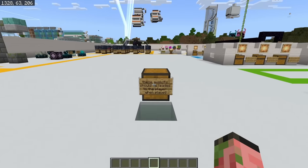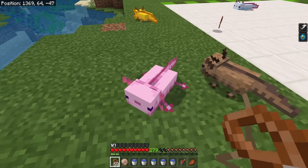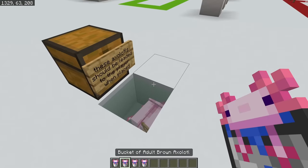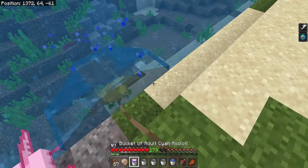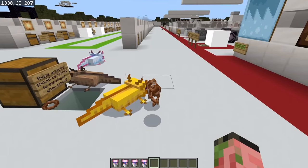Another old school bug of bedrock edition that got removed pretty promptly is leaded axolotls. If you had an axolotl on the ground and you leaded it, you could then pick it up in a bucket and it would still be leaded to you. If we put this guy down, you'll see that it drops off a lead — it's just magically out of nowhere. Previously, if you put them down they would still be leaded to you, and it was actually really convenient. At least you still get your lead back.